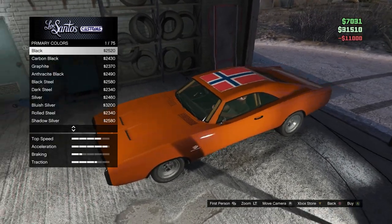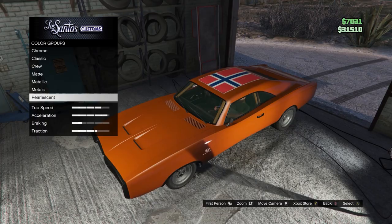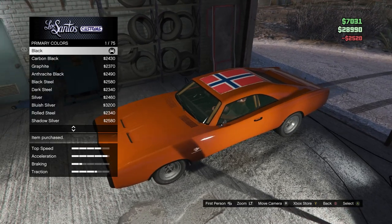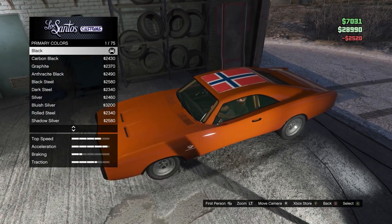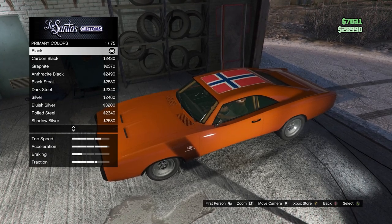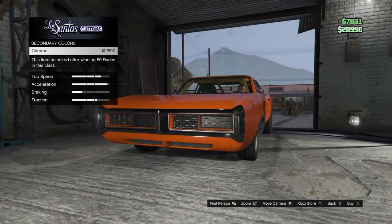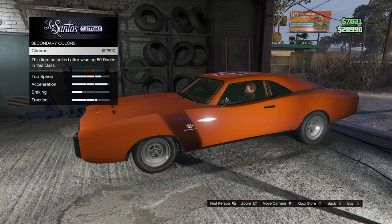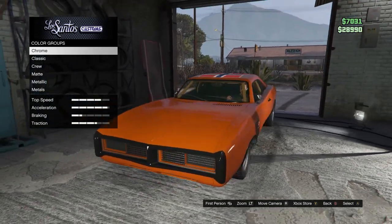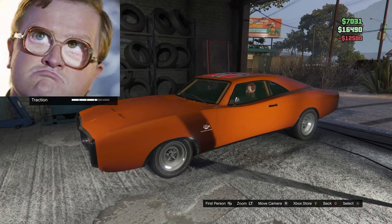Then you go to pearlescent and put a black pearlescent on there, because that white glow looks bad and you want to get rid of it. The way to get rid of it is by putting on either a black pearlescent or a sunrise orange pearlescent — I personally think the black one works the best. Going down to the secondary color, you just chrome it out. If you don't have chrome, do silver or keep it black — black doesn't look that bad, but if you've got chrome, put some chrome on there.